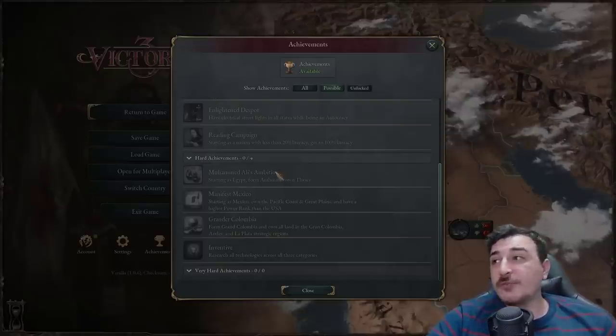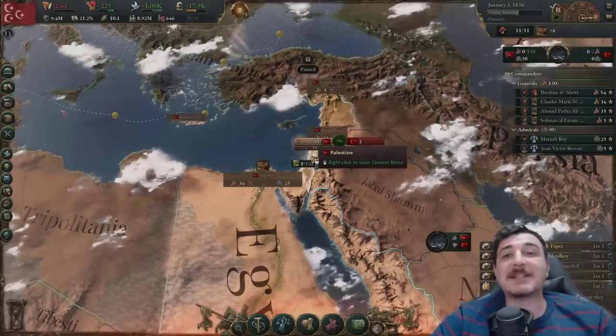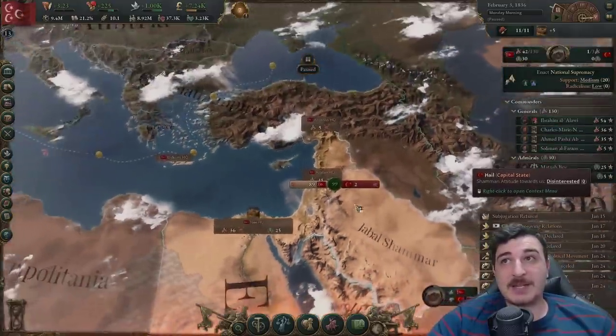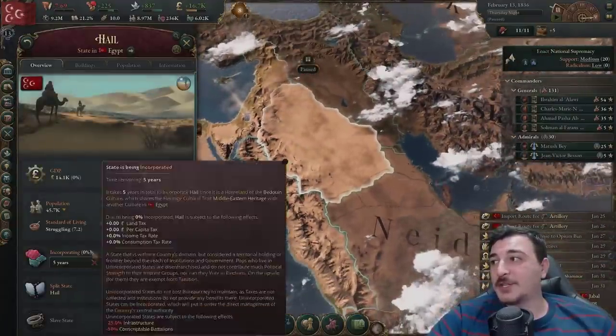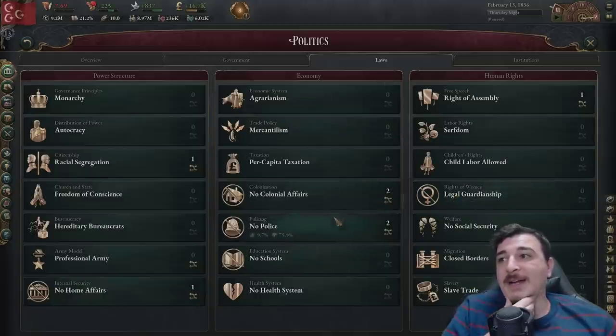We also have the achievement Muhammad Ali's Ambition — we need to form Arabia and own Thrace, so we're adding that to the list of things we'll do today. Plus I'm banning duels, because we've emancipated ourselves — this is not the Middle Ages, duels are not something I'm comfortable with. We got the Shimari lands super quickly. Let me also check my politics.